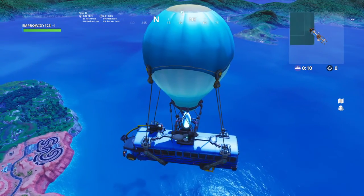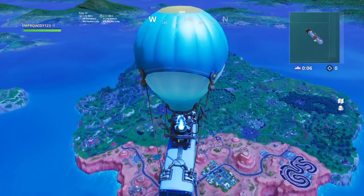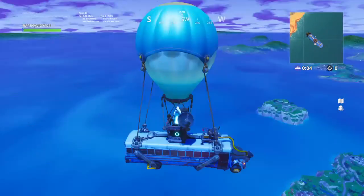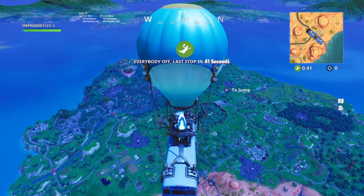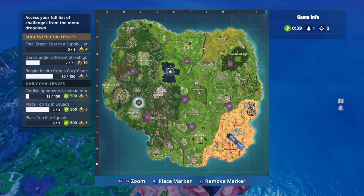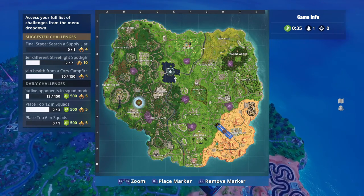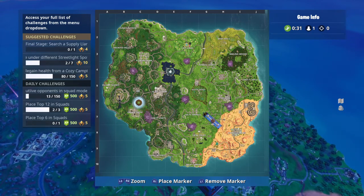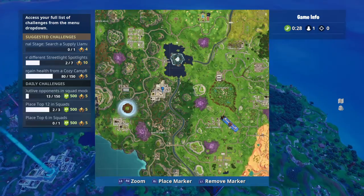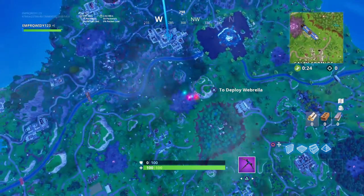Hello guys, welcome back. I'm playing with custom settings — I turned off fall damage, turned off drop items when you die, but I think I also messed up the gravity. Apparently I changed the gravity to be like anti-grav. So otherwise we're just simply looking for the new bouncers — well, they're not bouncers, they look like bouncers, they're called chillers.